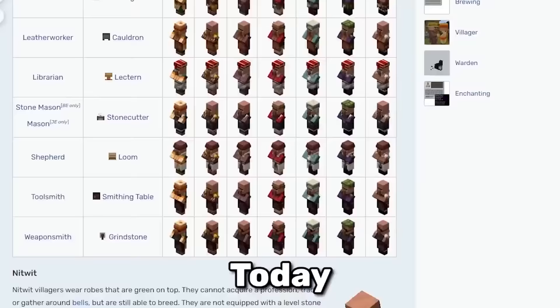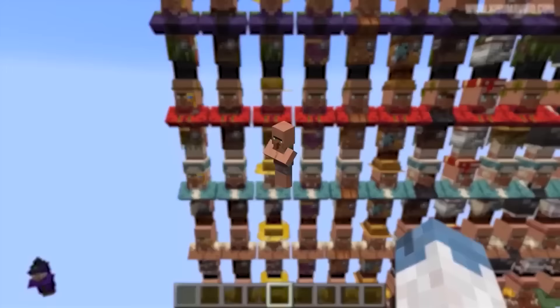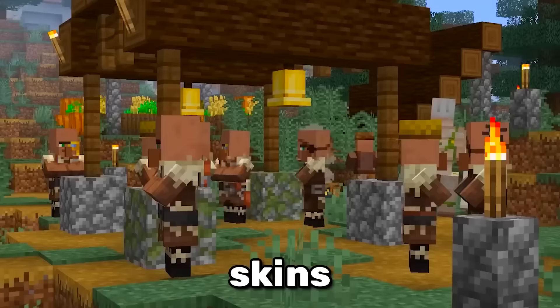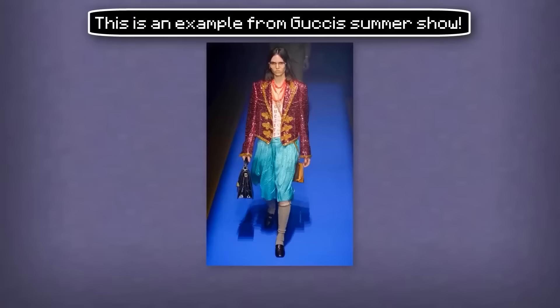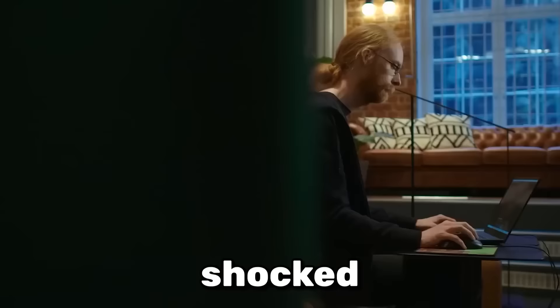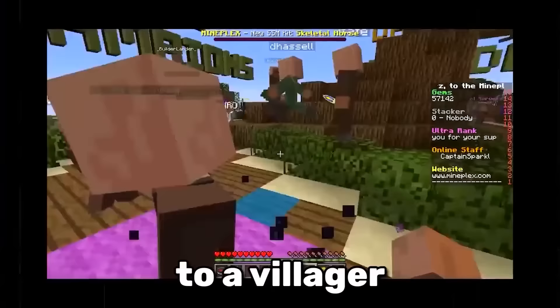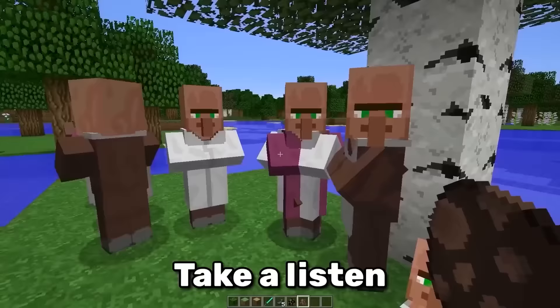Villagers have evolved a lot throughout the years. Today they have over 100 unique skins, all of which come from this naked villager texture. Some of these skins are inspired by luxurious brands — here's one from Gucci. In 2014, Mojang shocked the entire player base: for one day, they changed everyone's skin to a villager, and they also added one of the funniest soundpacks ever.